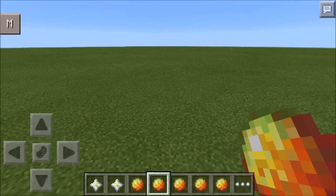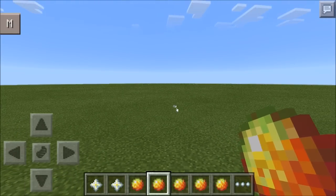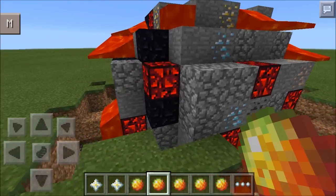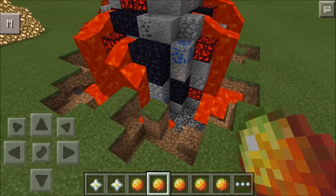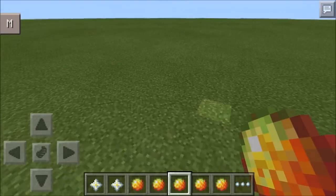Let's click it and wait for the end meteor to do its job - let's stand back. The end meteor gives off ores, cobblestone, stone, obsidian, and glowing obsidian, which is cool. It also produces lava at the same time, so it's dangerous to mine.